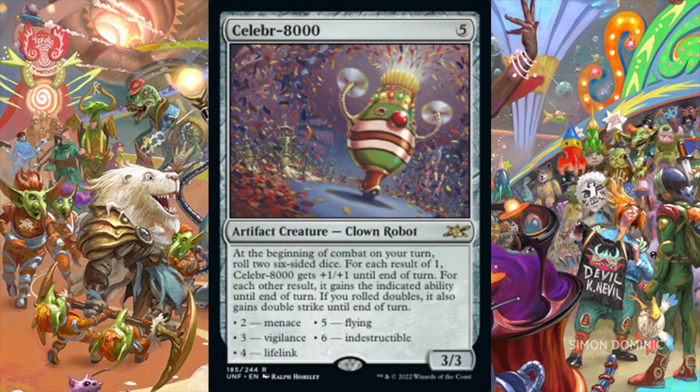Celebrate Thousand is a 3/3 clown robot for 5 generic mana. At the beginning of combat on our turn, we roll 2 6-sided dice. Until end of turn, for each result of 1, Celebrate Thousand gets plus-one, plus-one. For a result of 2, it gets Menace. For a result of 3, it gets Vigilance. For a result of 4, it gets Lifelink. For a result of 5, it gets Flying. And for a result of 6, it gets Indestructible. If we roll doubles, Celebrate Thousand also gains Double Strike until end of turn. It has a built-in dice-rolling trigger that synergizes nicely with a dice-rolling theme. This artifact could be added to any EDH deck, but the unpredictable nature of dice-rolling may act as a barrier to its potential inclusion.